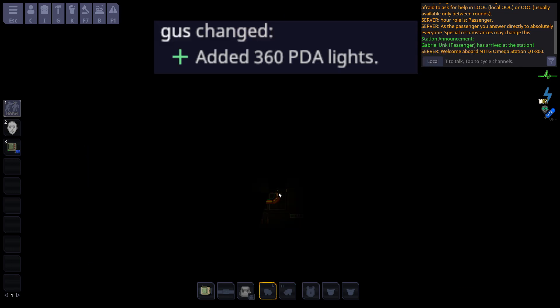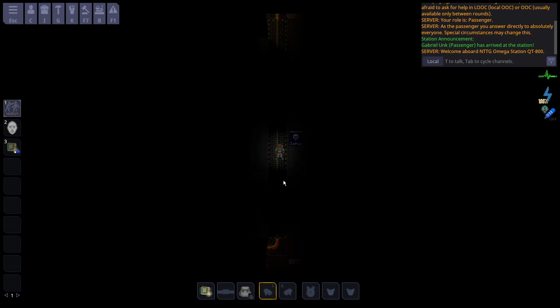The PDA light has been turned into a 360-degree PDA light rather than a tiny frontal cone, which gives you a little bit more situational awareness and just overall awareness when you're in dark areas.